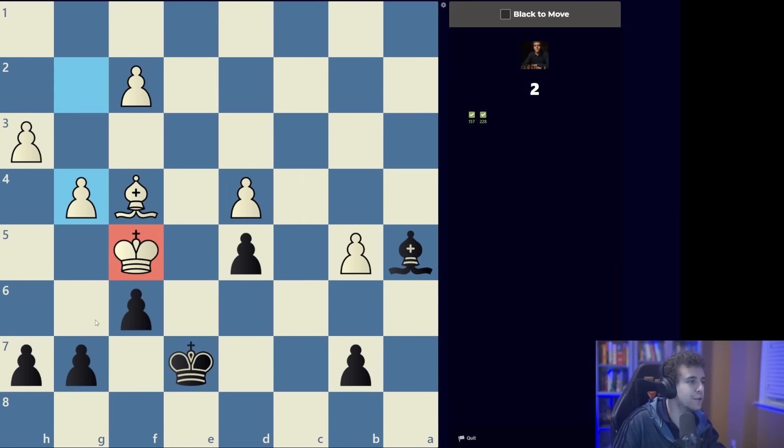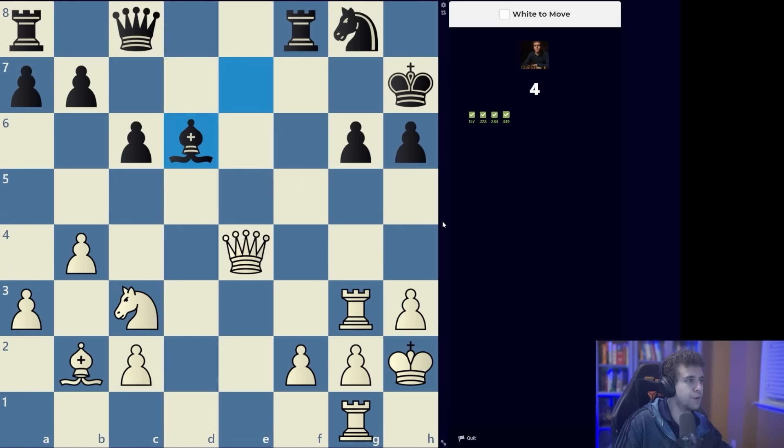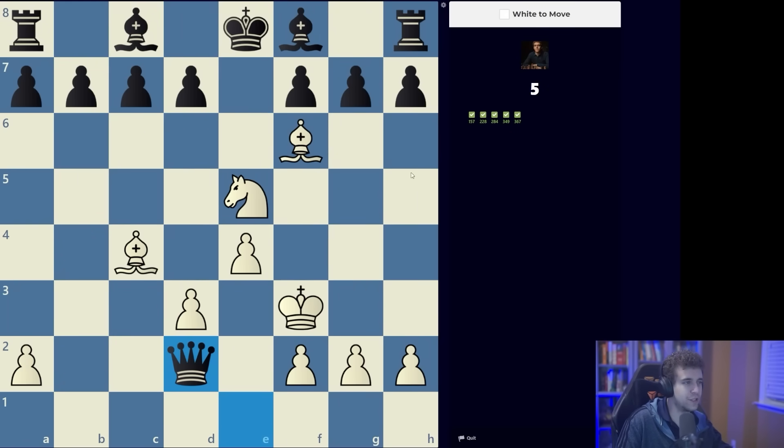The king is very confined, so we're looking for mate. There's a mate in one. Here's another back rank mate — we take the rooks and that's mate. Here is a clear attack against the king because we've got an assembly of pieces. Queen takes g6 — this is a form of Legal's mate where the bishop controls the king's only escape square.